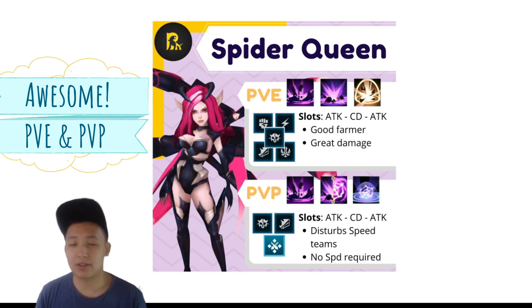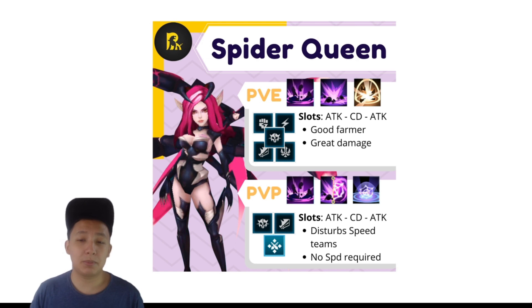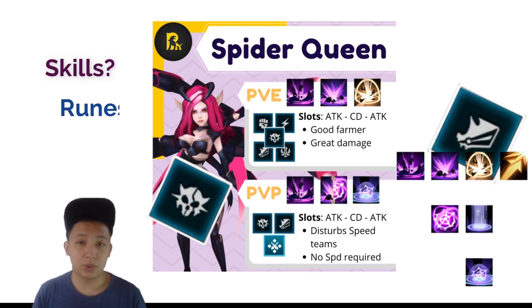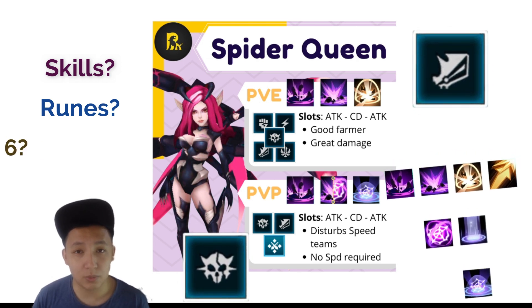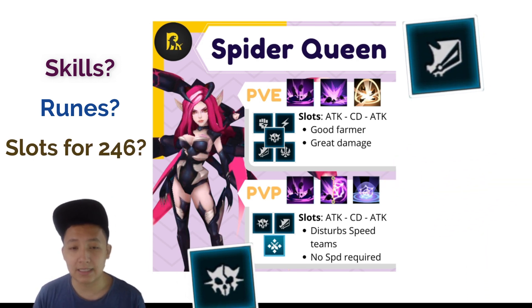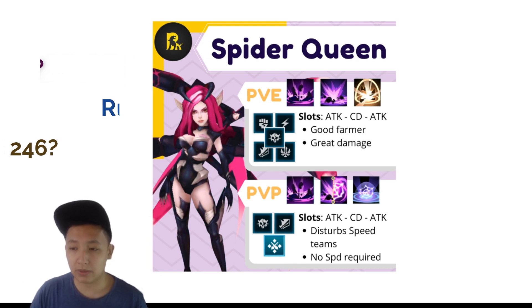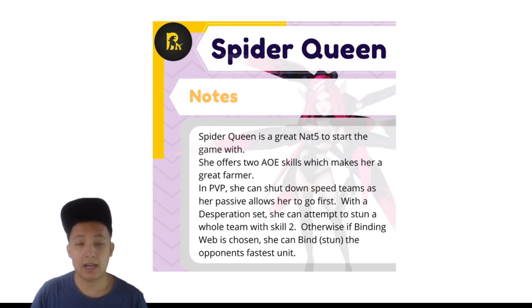I've gone ahead and created this infograph as you can see behind me. It's for people who are wondering what skills they should choose, what runes to put on her, and what the rune slots for 2, 4, and 6 are. For those that want a little bit more information I've actually created a page two as well with more description, and if they want even more they can check out this video for a showcase.